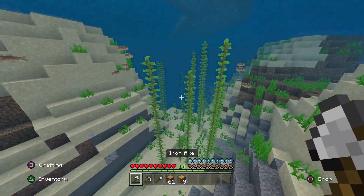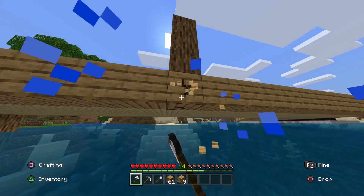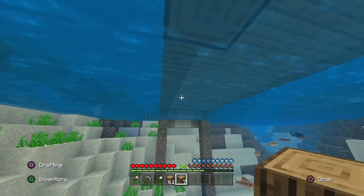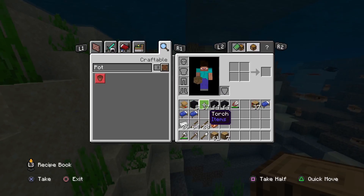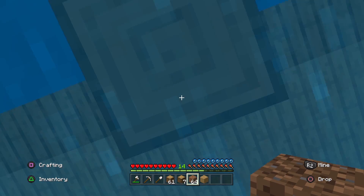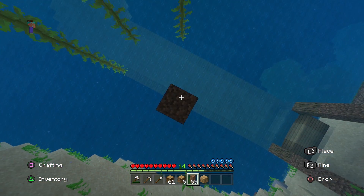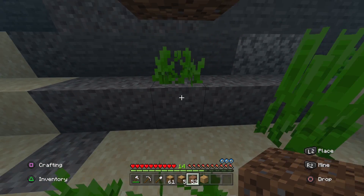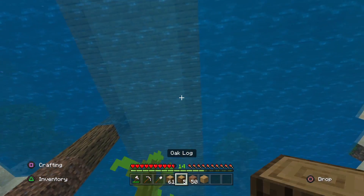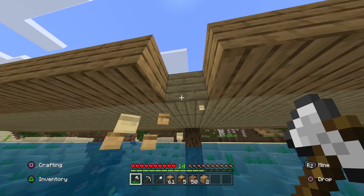I'm going to go three up, then go down into the water — not really — and break this away without being in the water, then place down a wood and place down another there. I need dirt. I actually don't have any dirt on me, so I just went and got a stack of dirt from my storage room and that's what I'm going to be building under here. So two blocks in the water and then the rest is just dirt.